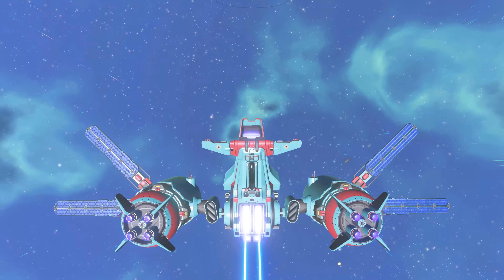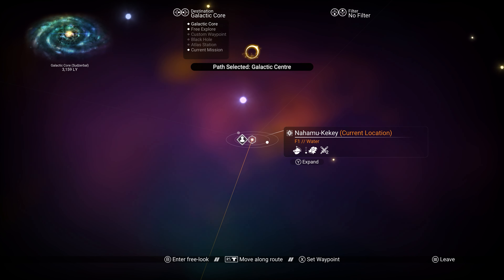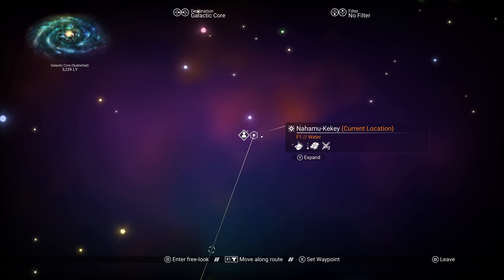Open your galaxy map and select the destination to be Galactic Core, then hold down the button to move along the route. This will take a few seconds, but then will give you the option of the galaxy center.